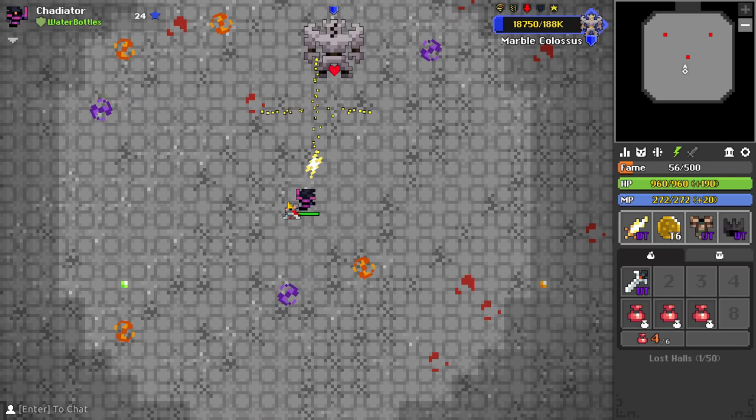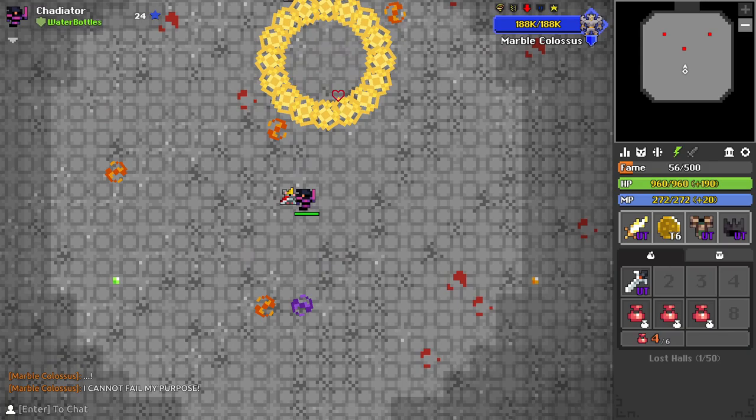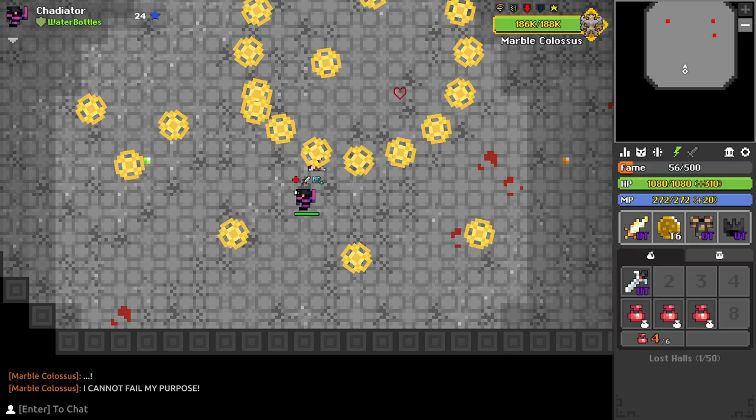The most important thing to remember is spaghets and void spaghets. Each of them shoot at where you are and you can easily dodge to the side while backing up for each shotgun to avoid them entirely. If you ever get paralyzed during paddy jumps just nexus because you are pretty much guaranteed to lose your character.